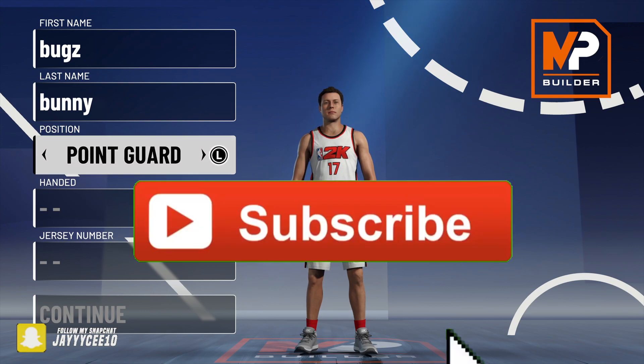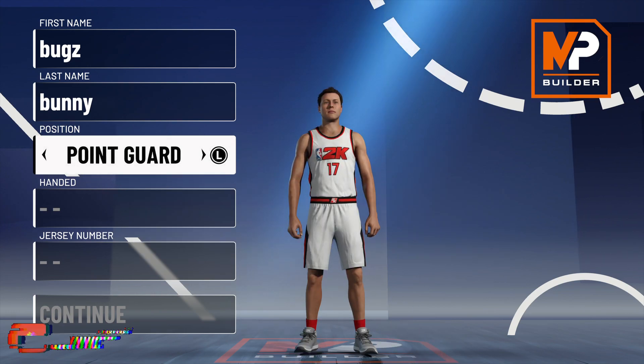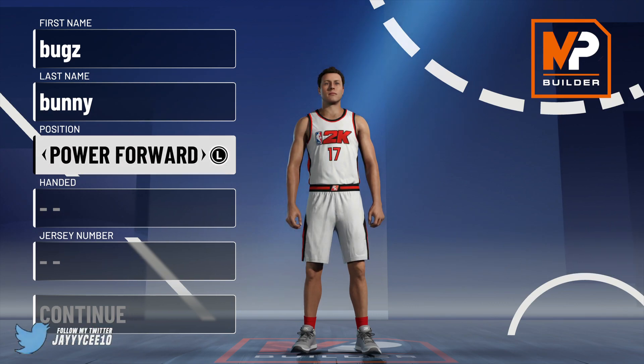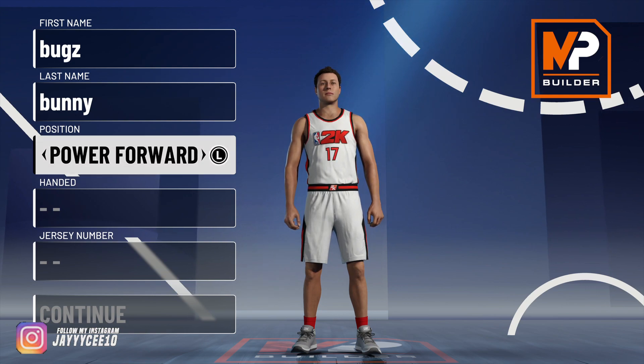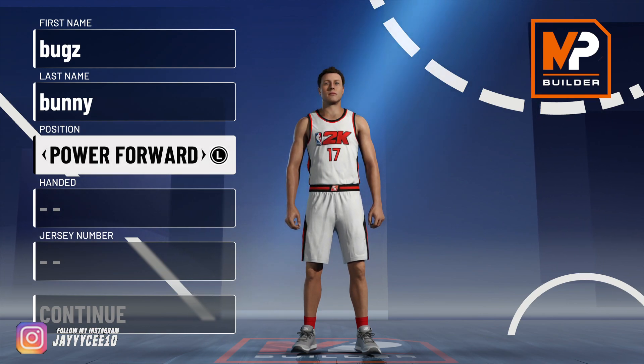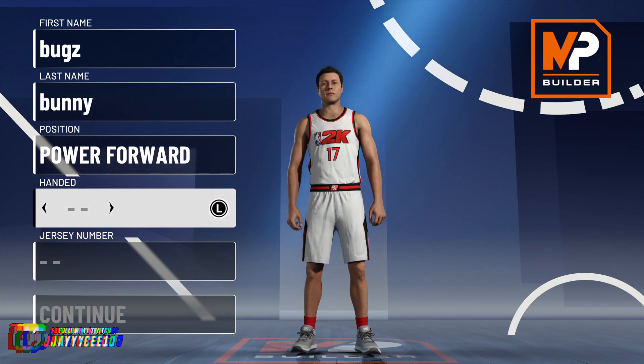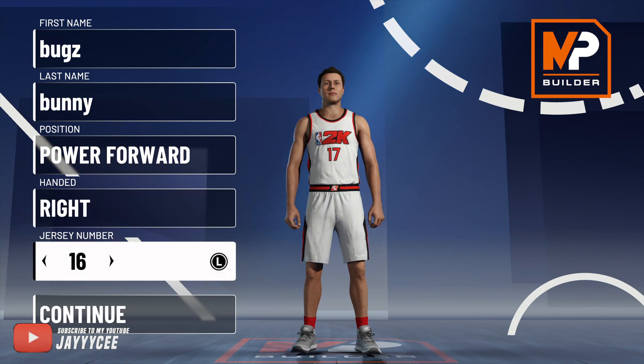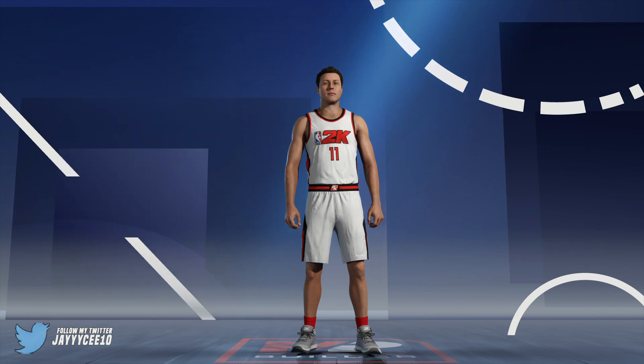Let's get right into it — the best demigod shooting stretch build. We're gonna go with Power Forward, because if we go straight center we're not gonna get the best shooting. With Power Forward we get more speed and can shoot better. Left or right hand doesn't matter — that's just a personal preference.